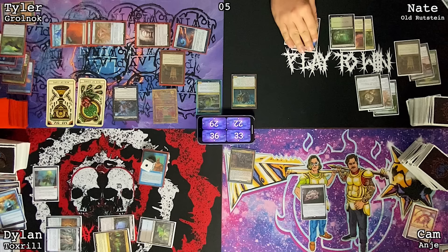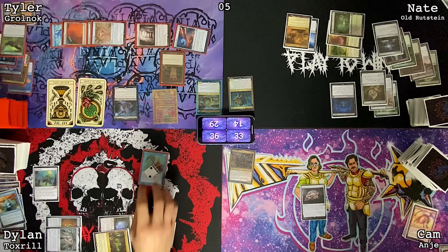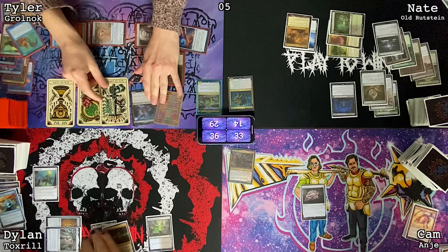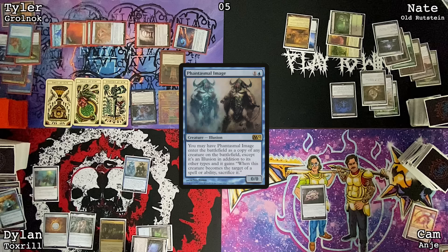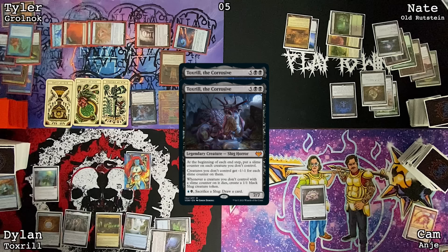Nate, you're up. Untap, draw, play City of Brass, Necropotence — I'm going to go to eight. Go to end step, slime counter, go to my hand. Would you exile? Arbor Elf, Cabal Pit. My turn — draw for turn, pass. Get a counter on this, it dies, you get a slug. Untap, draw a card — cast Phantasmal Image entering as a copy of Toxril. Play a Clearwater Pathway as land for turn. Go to end step — I have a Toxril trigger and you have a Toxril trigger. Yours resolves first: your guy gets a slime counter, my guy has one slime counter and is smaller. Then mine resolves — slime counter — four things die, I get four slugs. Active player, non-active player order.